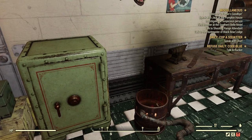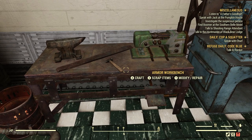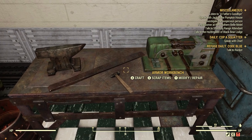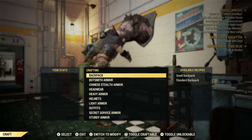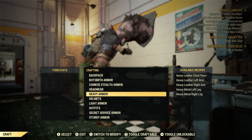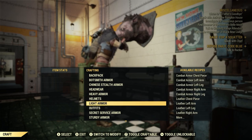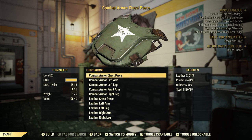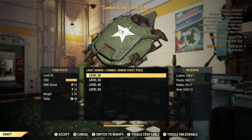Now I don't have any combat armor — I moved on quite a long time ago — but I'm going to craft some. I'm going to go to my armor workbench. Combat armor is under light armor, so I'm just going to craft something real simple here.